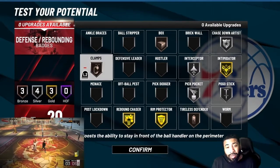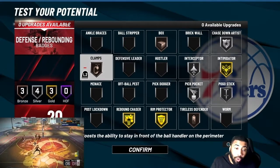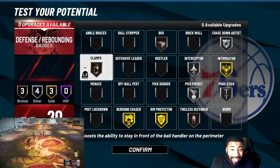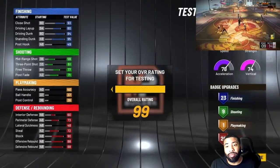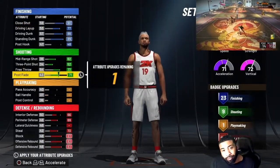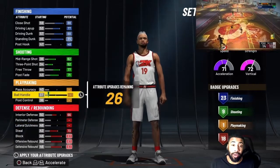On the defensive end, definitely use Pick Pocket. If you have all these defensive badges there's no reason why you don't have Tireless Defender on bronze — at least have it on bronze. You're gonna be running around the court all day on defense and you want to have enough energy to be effective. You don't want to be flashing red on defense because then you're gonna be flashing red on offense too. Gatorade ain't gonna save your player from being tired.